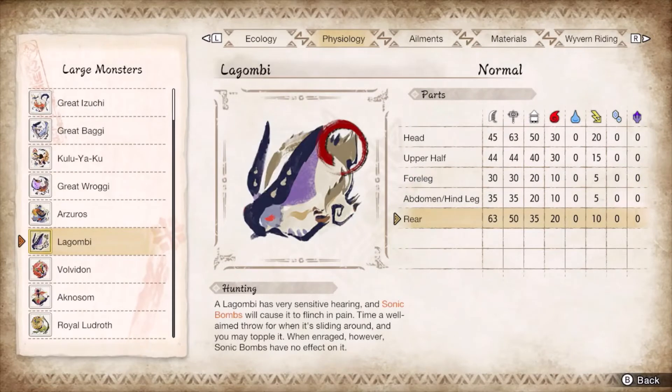Goss Harag is just a sliding Arzuros with similar hit zones. Target the rump for damage and noggin for the stun window. Guard the sides and the spin-out move. Bring a Nullberry to cancel the ice blight from incoming snowballs.